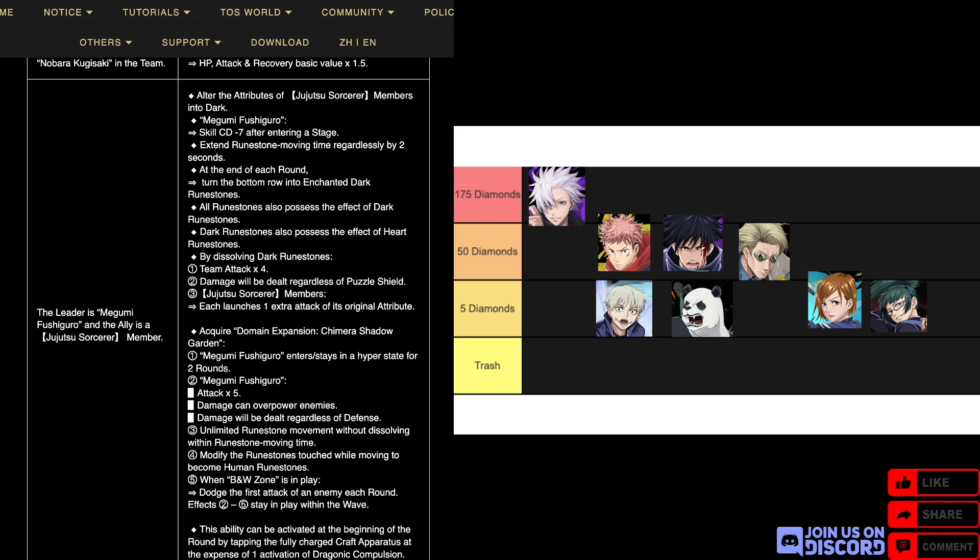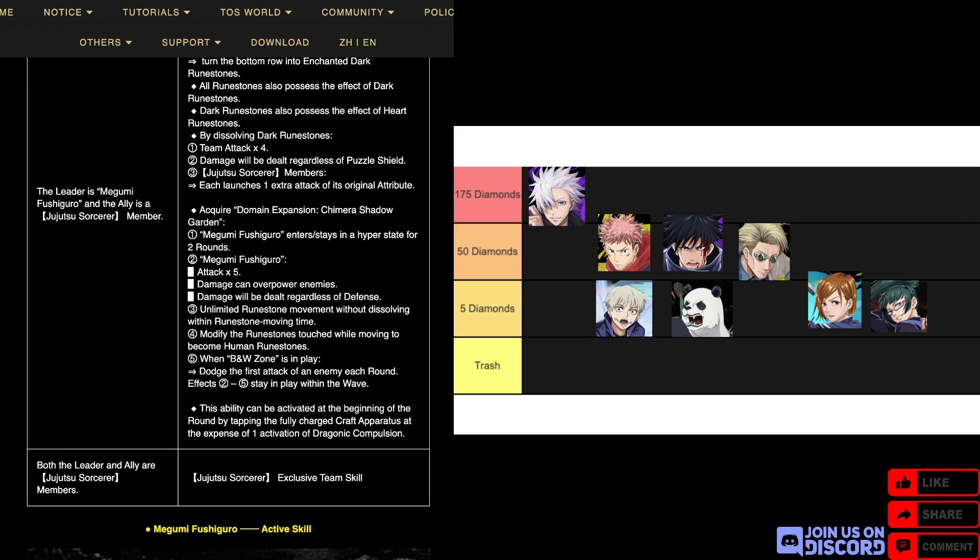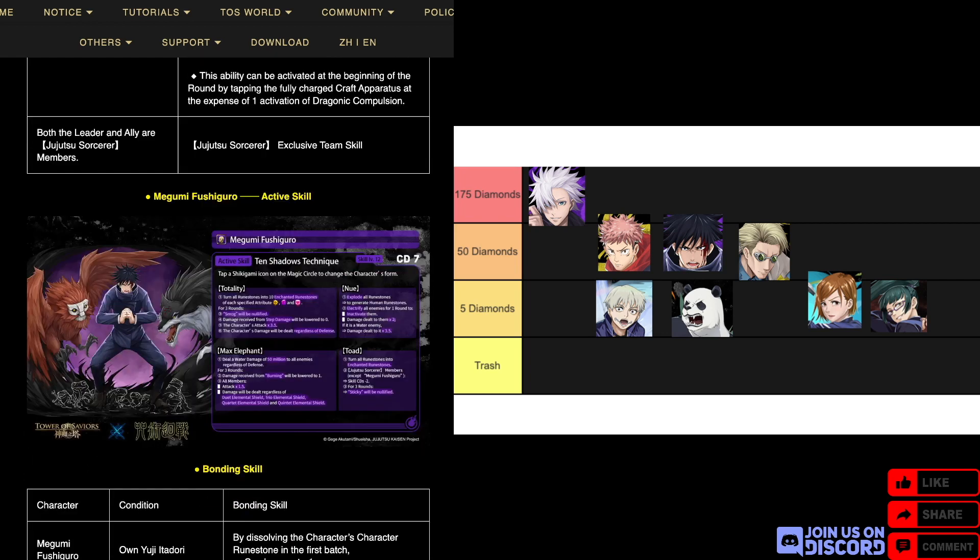Dark has the effect of heart. By dissolving dark, team attack times four, ending lord's puzzle shield, and Jujutsu Sorcerer members each launch one extra attack of their original attribute. He also has a draconic power Domain Expansion: Fushiguro enters or stays in a hyper state for two rounds, his own attack times five, can overpower enemies and ignore defense. You also get time tunnel and human trail, and when black and white zone is in play, dodge the first attack of an enemy each round. Effects two to five stay within the wave, and this also consumes one charge of your draconic.